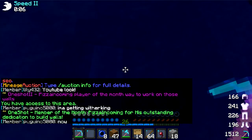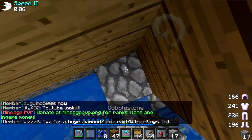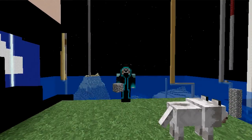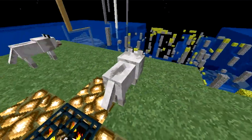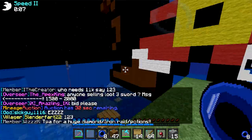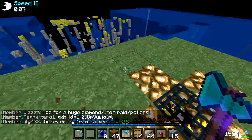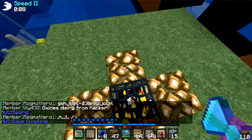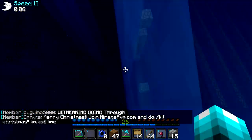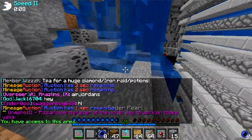We just kind of have this wolf spawner out here for decoration, I guess — it doesn't look that great out here. Then out here we've got a place where we were actually mining, and we got slab cakes, or whatever they are called. I believe they're called slab cakes, hopefully.